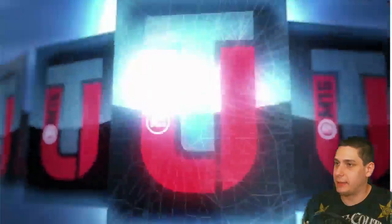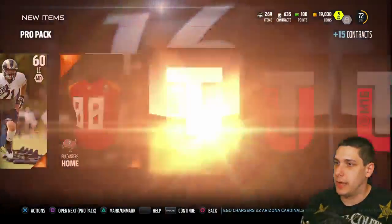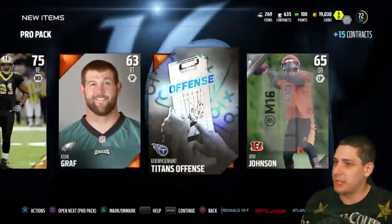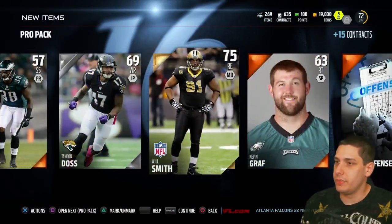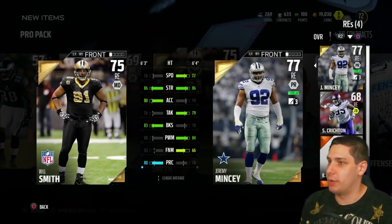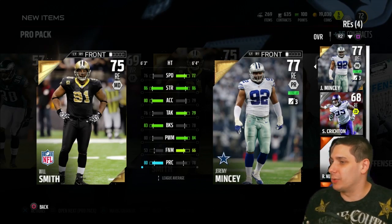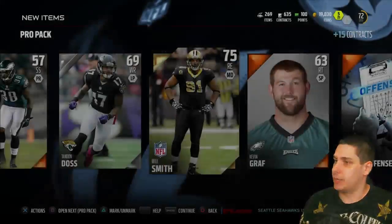Eli Manning is definitely our best pull of that pack. We get a Will Smith — he could be good, not sure — and Josh Johnson. Let's take a look at our defensive ends real quick. I don't think we really have much here. We got Jeremy Mincey. Jeremy Mincey is a little bit quicker, a little bit better power move, not quite as good at block shedding. They're kind of close to one another and I don't think this is a real substantial upgrade, so we'll probably stick with Jeremy Mincey.